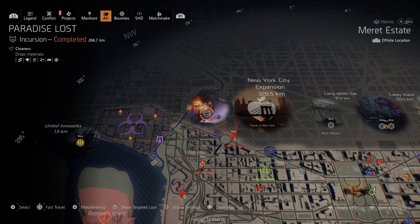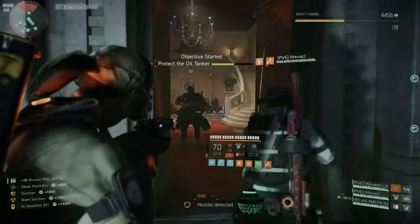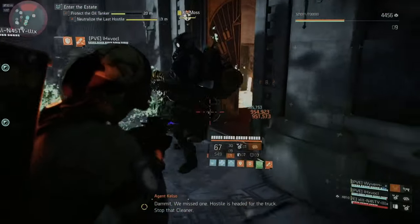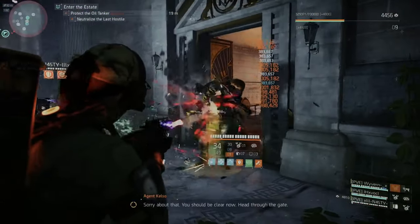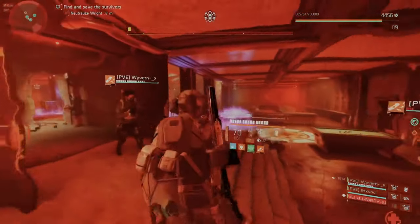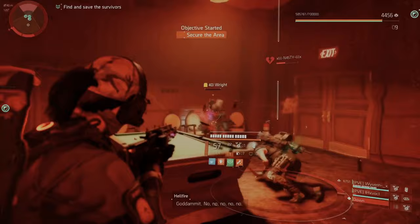I've seen a two-man team do this — very impressed — but obviously a four-man team gives you a better chance. There are four bosses total: in the second area you have your first boss, in the third area your second boss, and then the Lovebirds are your final two bosses. Each of those bosses has a one percent chance to drop it.